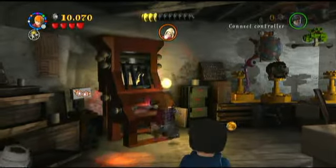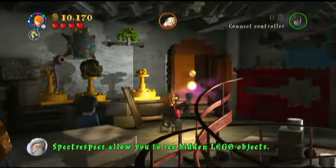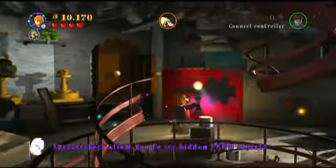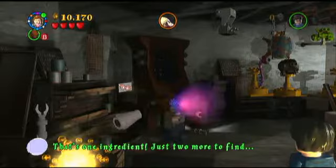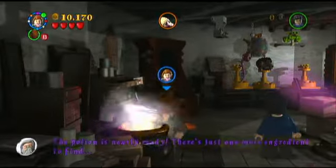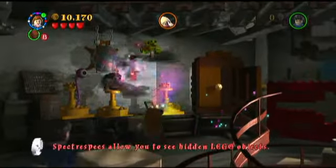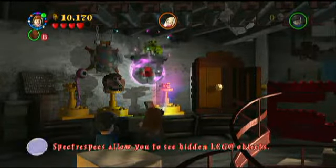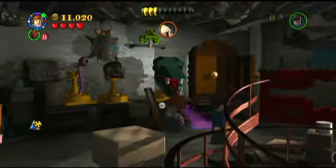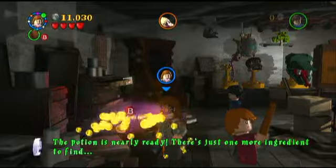We can see hidden objects here because of these spectrespecs that get put on — Luna Lovegood always uses these in the actual film if you remember rightly. And we've got one last ingredient to find here. There it is — the last ingredient for the cauldron.